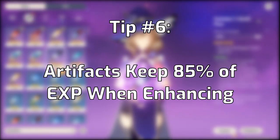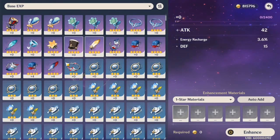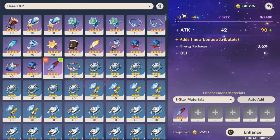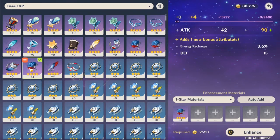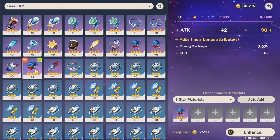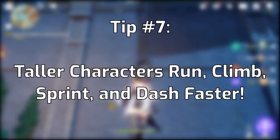Tip number six: using artifacts to power up another artifact keeps about 85% of the experience from the previous artifact. So if you're worried about leveling up artifacts and investing too heavily early on, you can see here I'm using a plus-four artifact to power up into another plus-four artifact and keeping basically all of the EXP. Don't be too worried about finding that perfect piece of gear before investing.